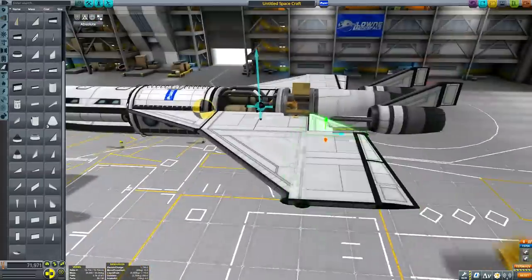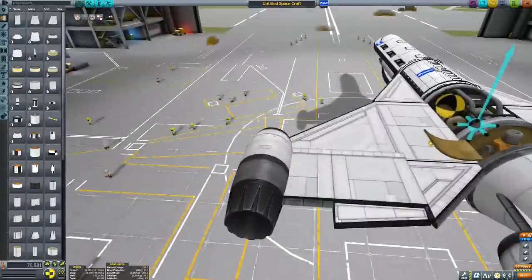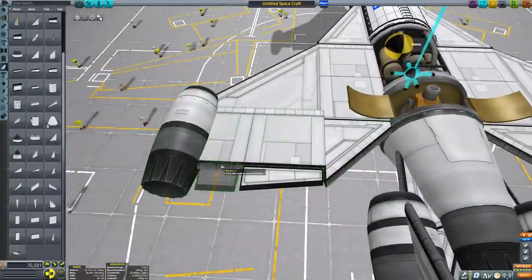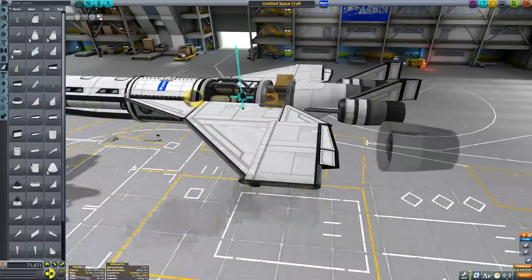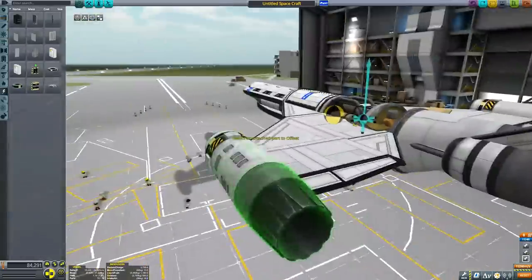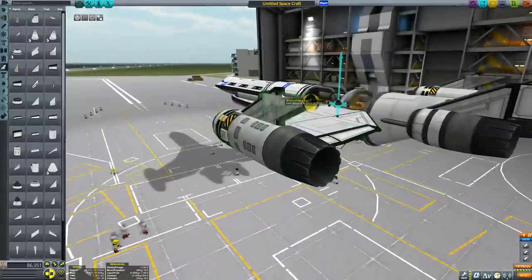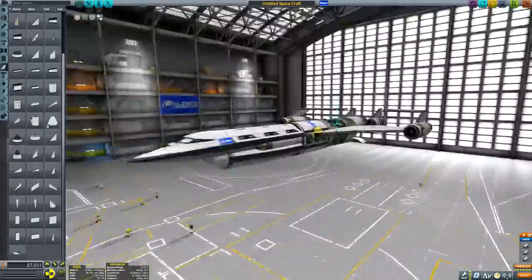It essentially fulfills the role of a surface base, but it obviously has wings and engines so it can fly, so we can investigate lots of different biomes and oceans because this thing can land on both land and sea. And as you can see, it has a mining rig, drill, and ore tank so it can refuel itself, so it effectively can charter the entirety of Lathe all on its own if we so desire.